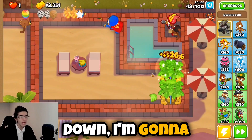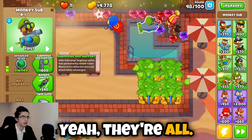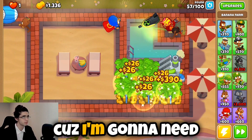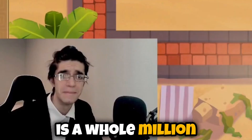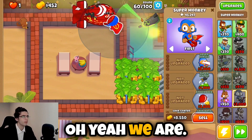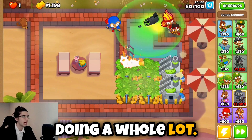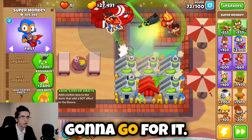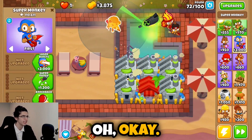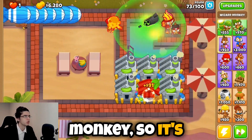The super monkey is taking a bath in a pool of lava so his darts are hotter and his attack speed is faster. I'm gonna have to farm like crazy because $24,000 is a lot. I need a camo sub right here too. Let's start going for some BRFs because I'm gonna need a lot of money. The fifth tier for this guy is a whole million dollars — I'm not kidding when I say this guy is expensive. We've got enough money, so I'm going for the lava bath. It's kind of like a dragon's breath wizard except it's a super monkey, so it's better by a lot.